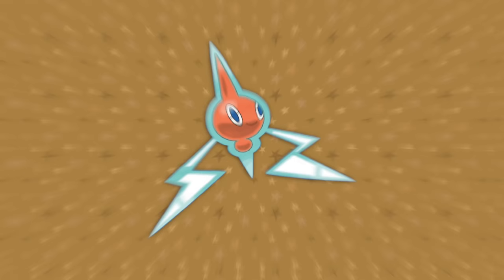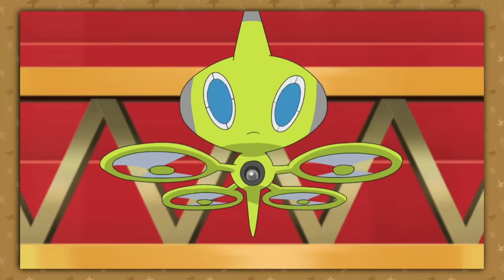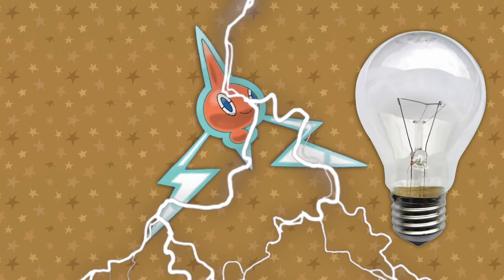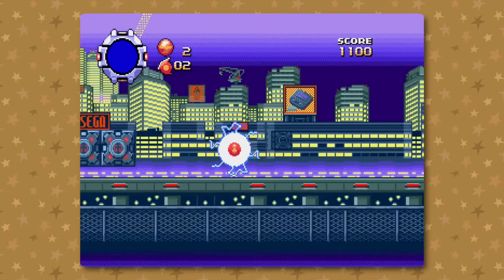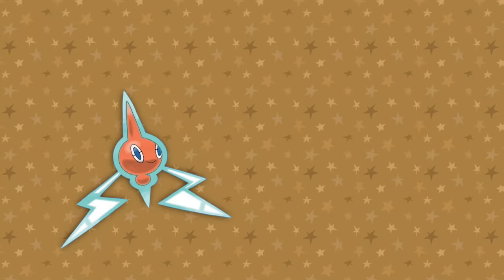Rotom seems pretty simple at first — it's a little electric ghost, a poltergeist of sorts, able to possess objects, though only electronic ones: an electric lawnmower, a fan, an oven, a freezer, a phone, a washing machine, a drone, and much more. Its main body is shaped like a light bulb with little lightning bolts, or it's just Pulse Man's head — another game designed by Pokémon designer Ken Sugimori. Rotom has the personality of a gremlin, wreaking havoc and mischief with machines, though these days it seems more helpful. The idea of an electric ghost isn't anything new — electronic magic smoke and the ball lightning phenomenon come to mind.